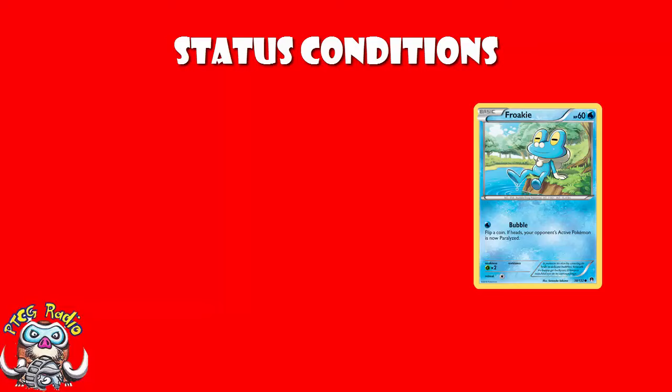Paralysis means that the Pokemon who is paralyzed cannot attack and cannot retreat for one turn. At the end of your turn, your paralyzed active Pokemon automatically becomes unparalyzed. You cannot attack or retreat, but you could play a Switch to get your Pokemon out of the active position, and as soon as your Pokemon goes to the bench, it is no longer paralyzed.